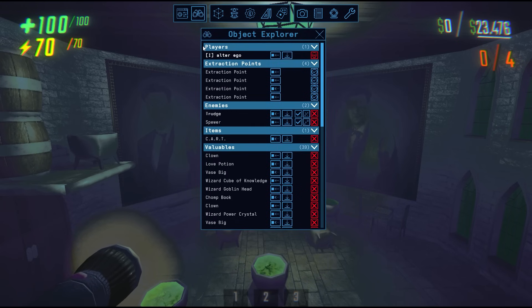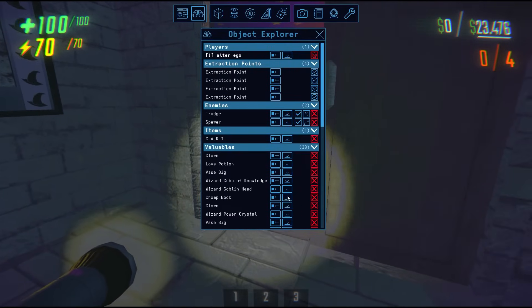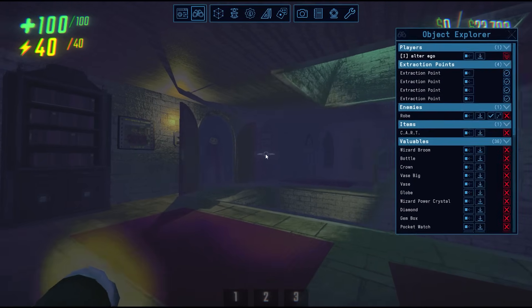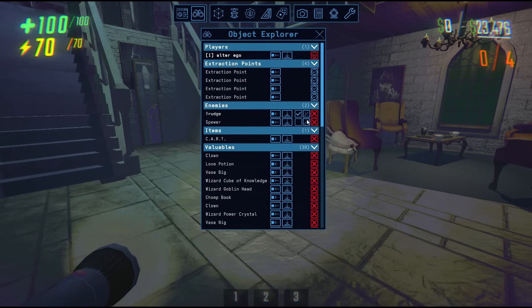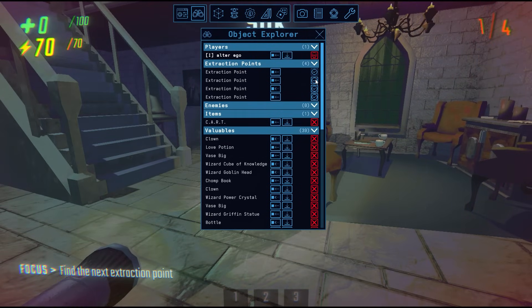Next, we have the object explorer. Here, you'll have a list of all players, extraction points, enemies, items, and valuables. The player that's in bold is the host, and any players with the eye symbol next to their names means they also have Imperium. The first arrow will teleport you to that entity, and the second arrow will teleport that entity to you. Next are the check marks, which will turn enemy AI on or off — if I turn off a robe's AI, it will freeze in place and no longer get any AI updates, meaning it won't move or die until I turn its AI back on. The Z-box spawns and despawns the enemy, mostly used when you're testing an enemy and they despawn so you can click this box to spawn them back in. You can remove enemies by pressing the X, and you can kill players by pressing the skull. If a player is dead, you'll have a revive option instead. Finally, you can complete extraction points by pressing the check mark next to them.